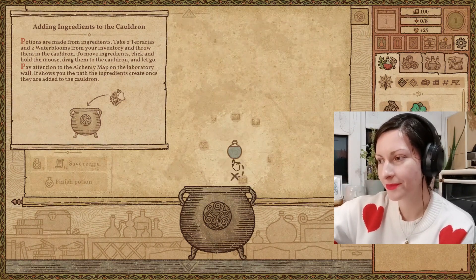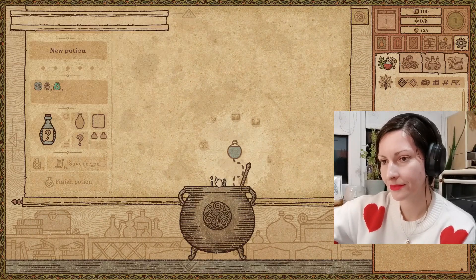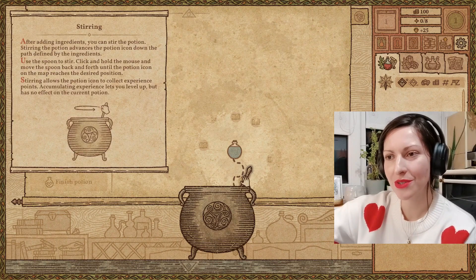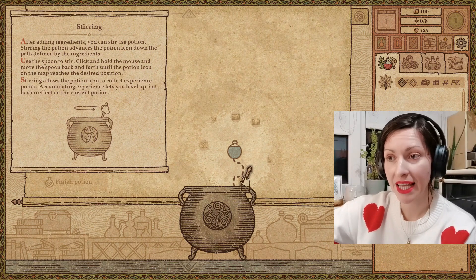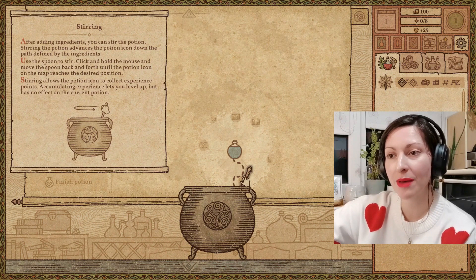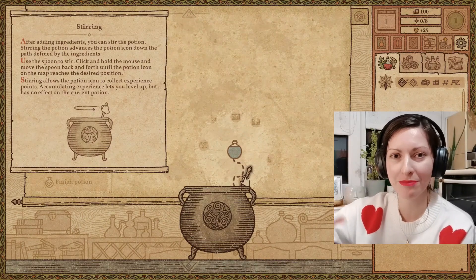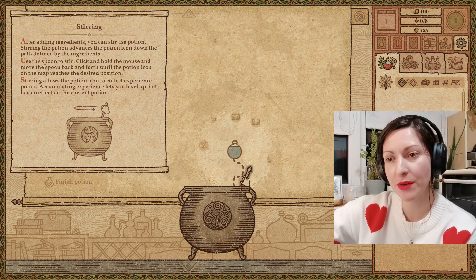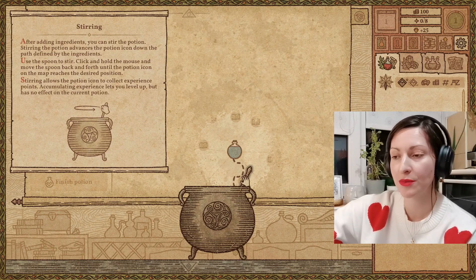Two terrarias and two water blooms. After adding ingredients, you can stir the potion. Stirring the potion advances the potion icon down the path defined by the ingredients. Use the spoon to stir — click and hold the mouse and move the spoon back and forth until the potion icon on the map reaches the desired position. Stirring allows the potion icon to collect experience points. Accumulating experience lets you level up but has no effect on the current potion.